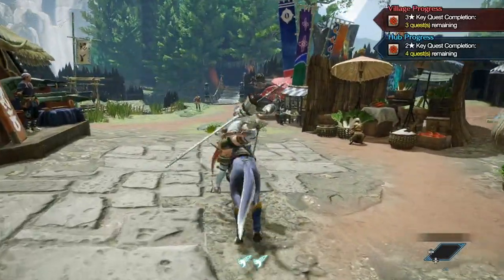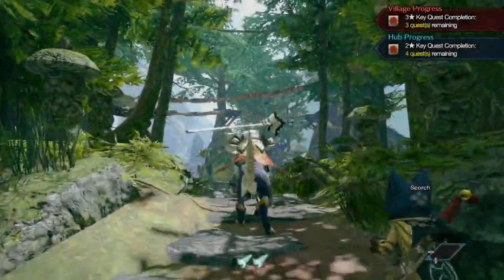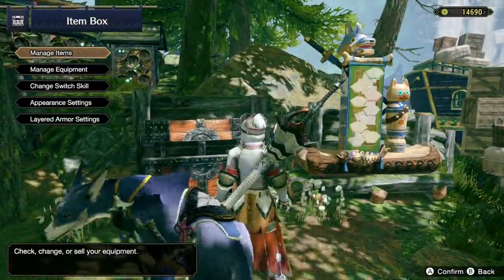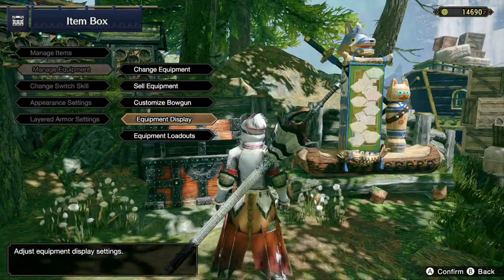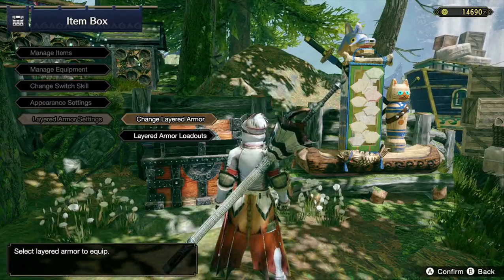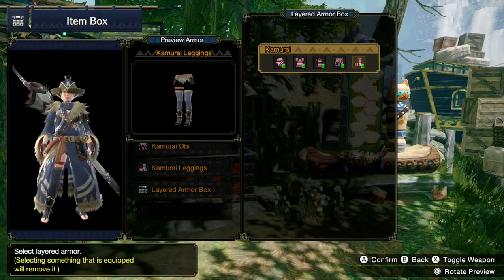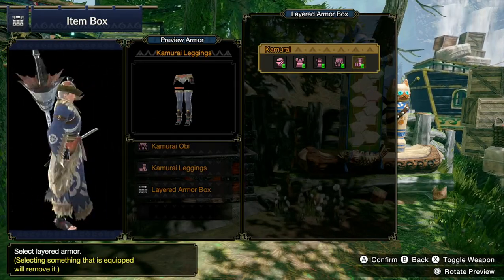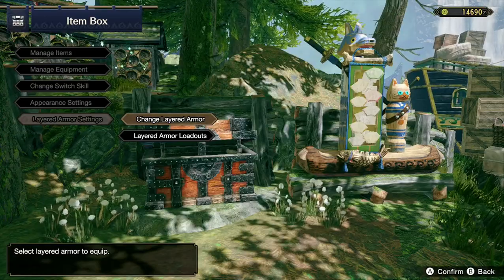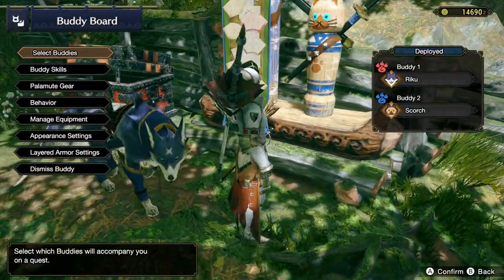In order to actually equip the armor for yourself, head over to the Trangisk area, then go into the item box — manage equipment — and select layered armor settings. From there you can change your layered armor. For instance, if I want the Kamari armor from the special edition, I can equip it like so. I don't personally prefer it over the base armor look, but that's how it works.